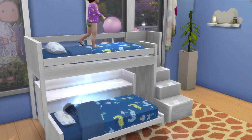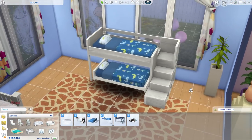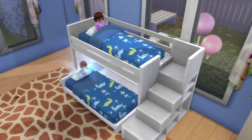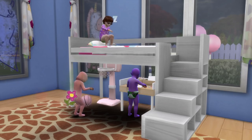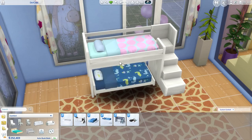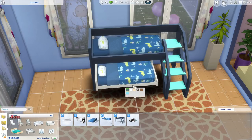If your toddler prefers a more elevated sleeping place, they might be interested in these bunk beds made specifically for toddlers. To place them, you need to put down the parts one by one: the top bed, bottom bed, and the stairs. After that, click on the bed your toddler wants to sleep in and both will be functional — the toddler on top uses the small stairs to get there. Toddlers can also nap here, and you can place other objects below the bunk beds and they'll still work. Children can also sleep on these bunk beds, but only on the top bunk. Since the parts are placed separately, you can recolor each differently. There's also an alternative stair option available with its own swatches.